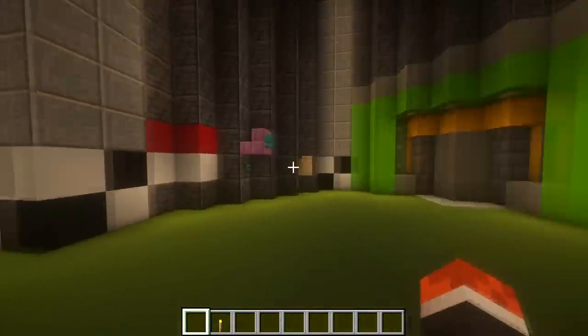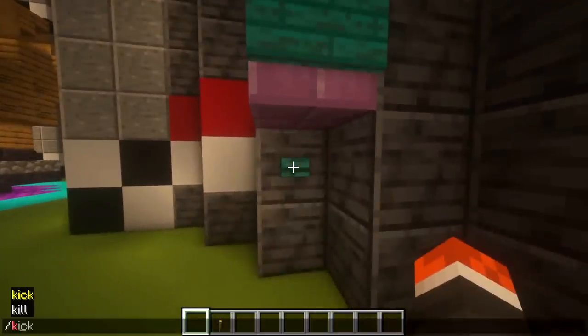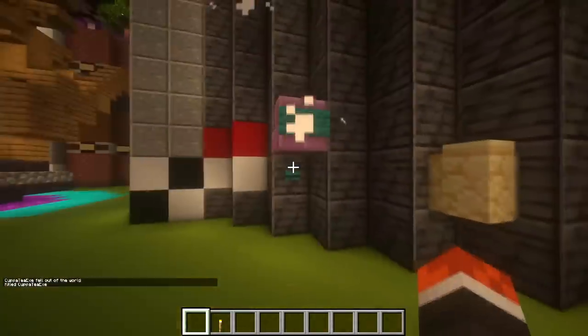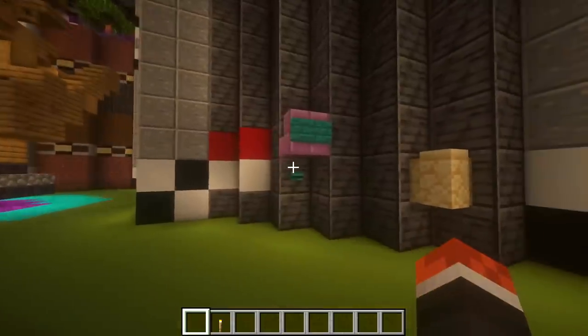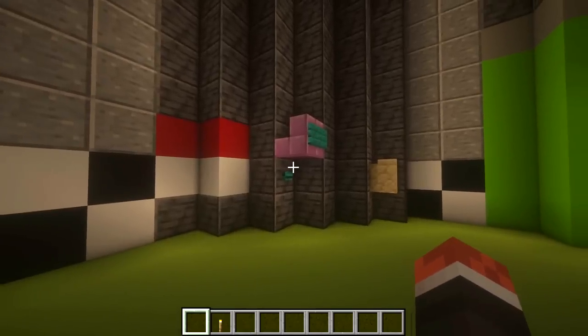Before we move on to the arcade itself, there is a functional saving station that saves our spawn point in case we were to unfortunately die. So if we go ahead and respawn, we're going to spawn in right in front of the saving spot. These are littered all over the Pizzaplex and work the exact same way as saving stations in Security Breach.